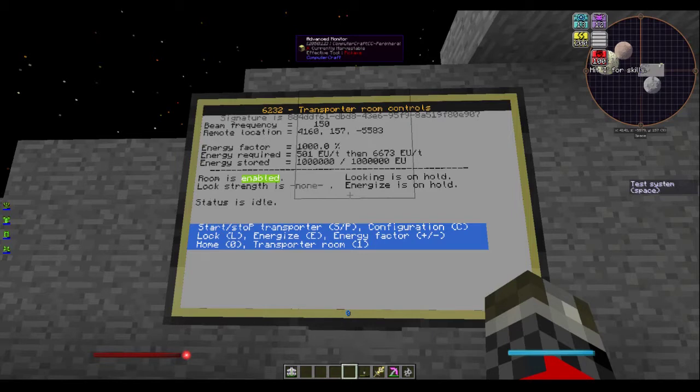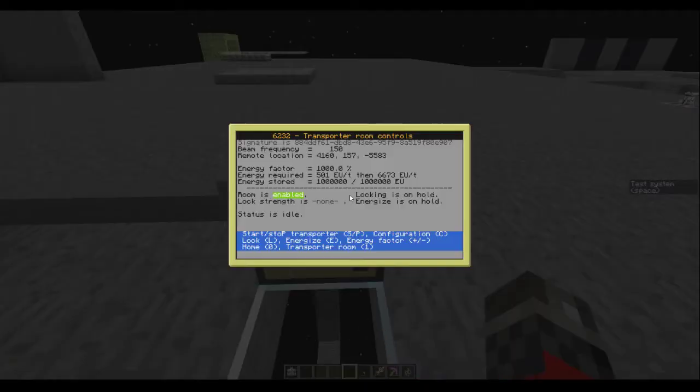The room is enabled simply means the system is turned on or has power. To the right of that, locking is on hold means it is not currently trying to lock onto a target. I come to this computer and it says right down here: press L. So I'll press L to start locking.